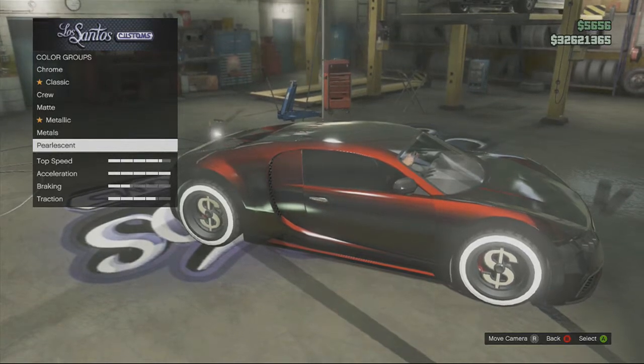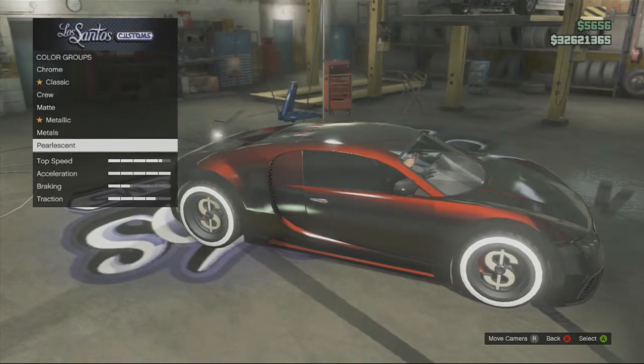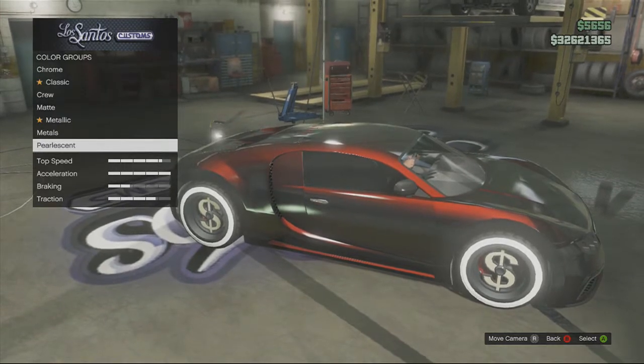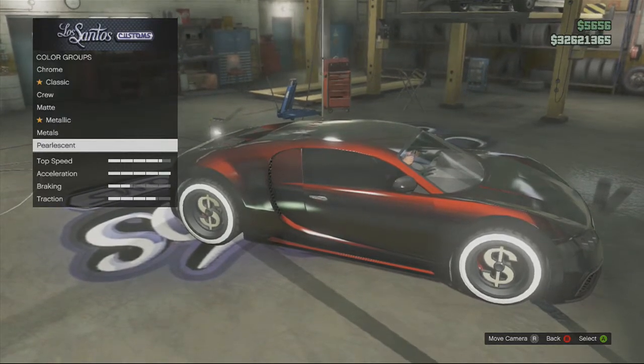All you need to do is go to Los Santos Customs, have a little bit of money, go to Respray, it must be a metallic color, and then you'll unlock PearlScent.